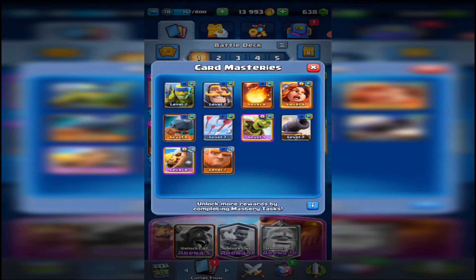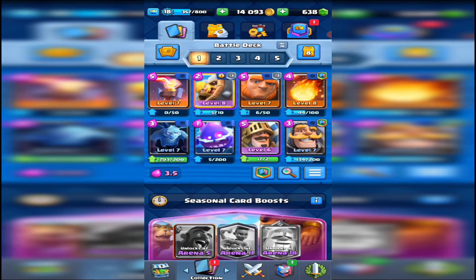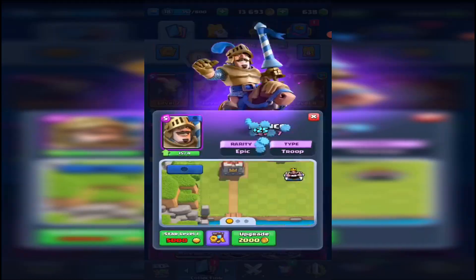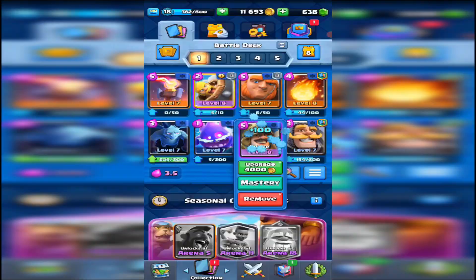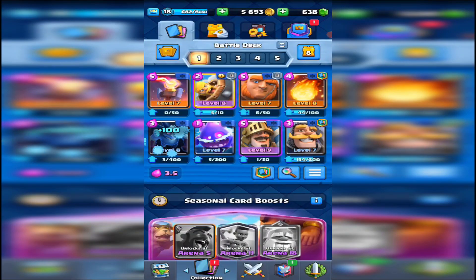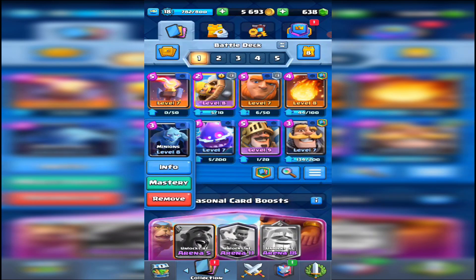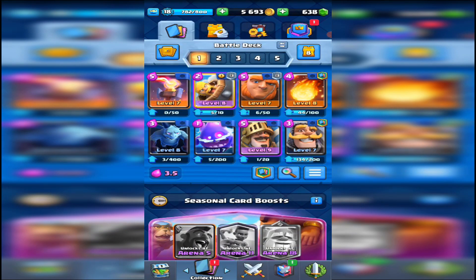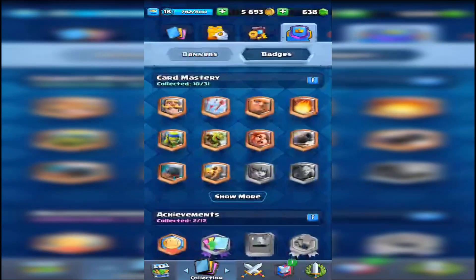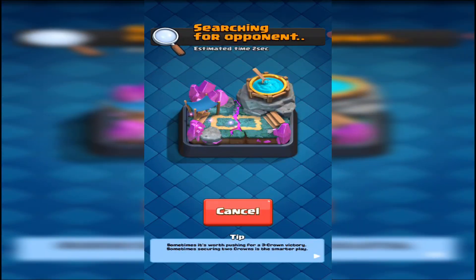Let's do the next randomized deck — this doesn't look too bad. Got the prince, which is the first time I'm using it — you can tell because it's only level 6. This deck is fairly attack-focused: you've got prince, giant, and some decent defenses. The only thing it might struggle with is air defense — baby dragon could cause some issues. But I reckon I can probably do decent with it, so let's get into the next game and hopefully reach Arena 5.